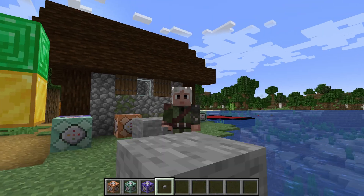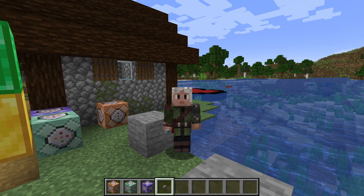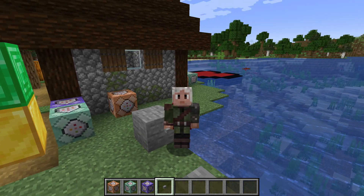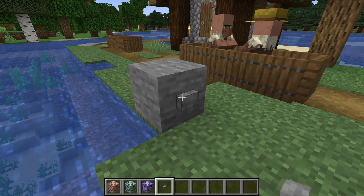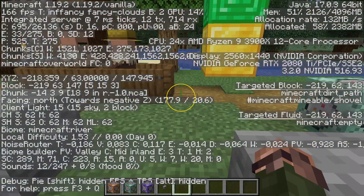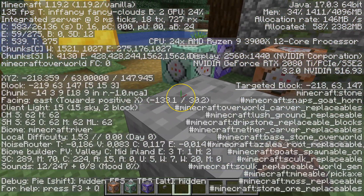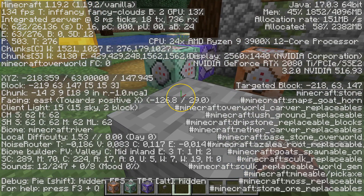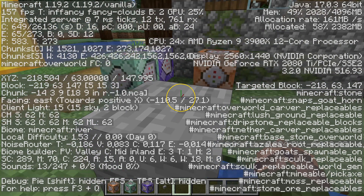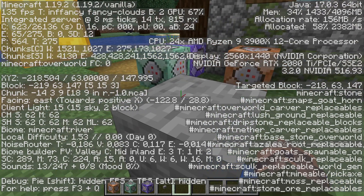To take the same example, running a setblock command on position tilde tilde tilde in a command block will replace that command block with the new block — a self-destructing command block. In other cases like running a command through the server console or a tag function, the frame of reference is the world spawn. If you need a way to remember which direction is which, when the F3 screen is active, there's a small coordinate system marker with red, green, and blue lines anchored at the center of the screen. Red, green, and blue correspond to x, y, and z, so you can get a quick visual indication of which way positive x and z are — and positive y is always up, so green will always be pointing up.